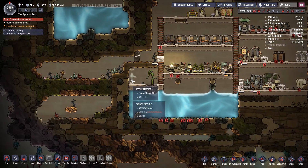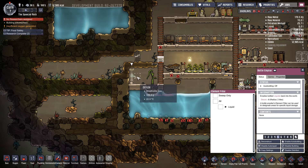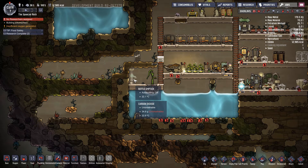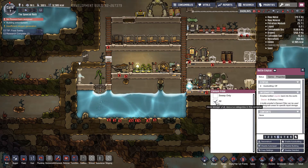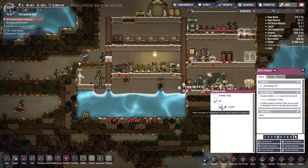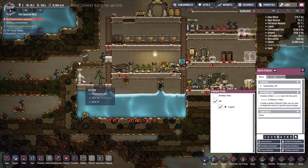Did you build it? Yes - what is this? Is this useless? It says off, so I'm assuming they don't turn it on automatically. Oh, this is a storage thingy. Allow storage of anything in the liquid resource category - so this was storage.